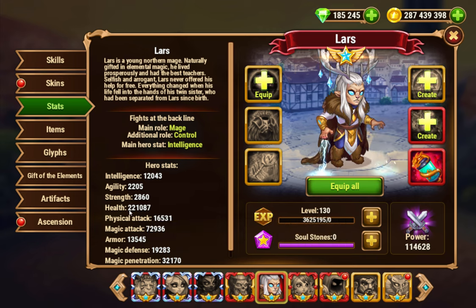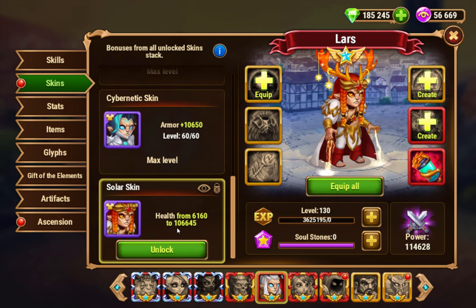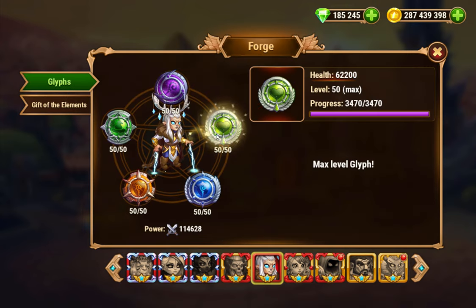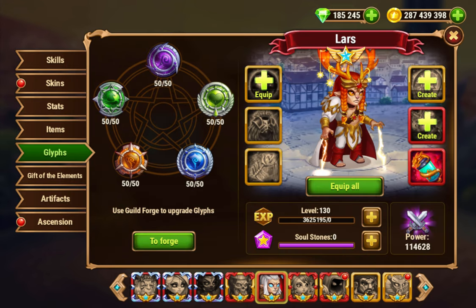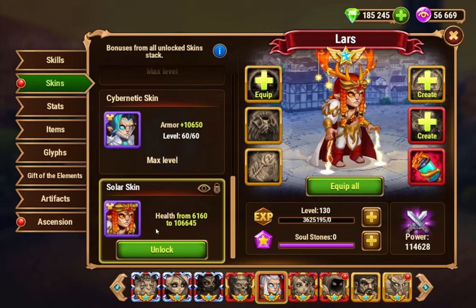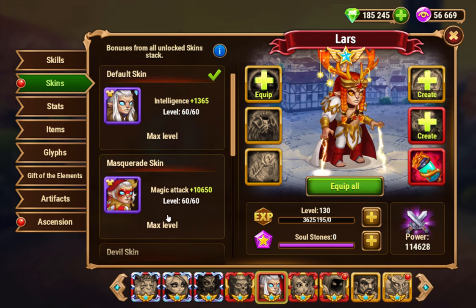Without the health cliff, you'd only have like 160,000. But even maxed out, he has this stupid health skin. Why he has a health skin, I have no freaking clue. This was the stupidest thing - getting health. Also the health cliff, you shouldn't have that either. These should just be deleted from the game. The cliff should be deleted, the skin should be deleted. They just should not exist, or they should be changed to a different stat. They are absolutely stupid.